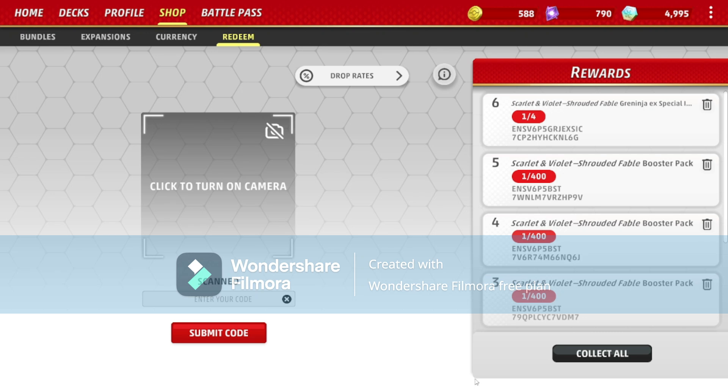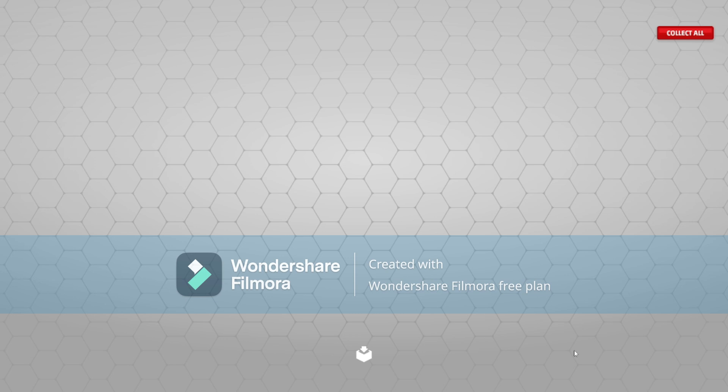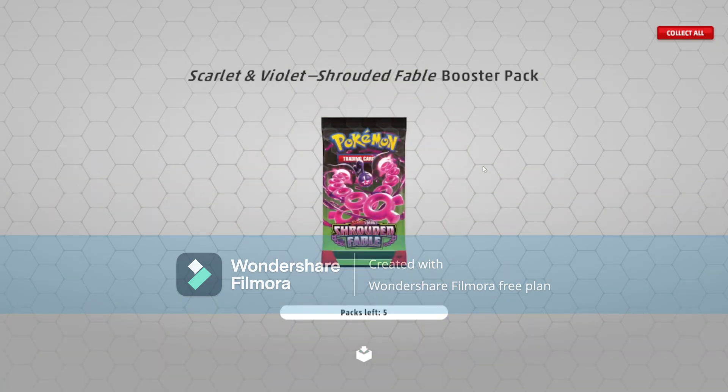Alright guys, we are back. Now we've taken care of all the IRL stuff and all the code cards have been submitted into the game. Now we just got to click this collect all button and reap the benefits — which is exactly what we're going to do right now. TCG Live does have its moments where it's really buggy. Froakie — okay. Frogadier — nice. And there's all the promos. Now with the packs.